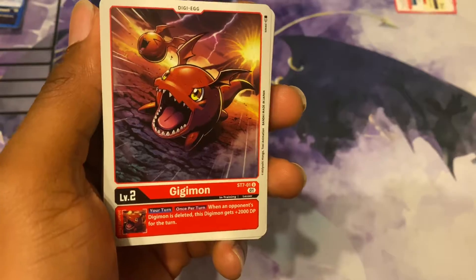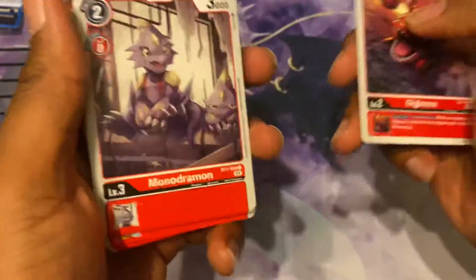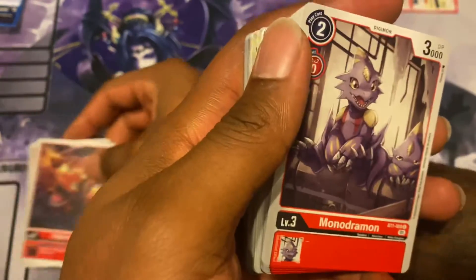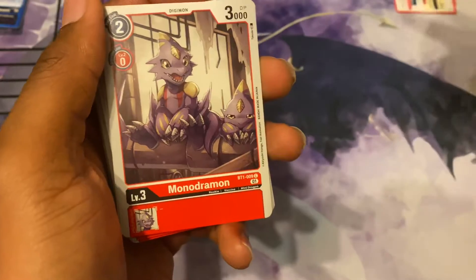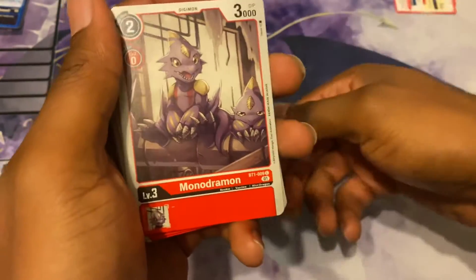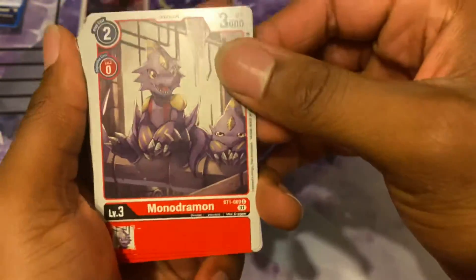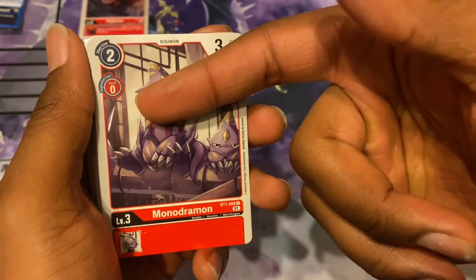So basically, if you've never played Digimon before — you got an egg, and right here we got a playset. The eggs go in the Raising area, and you just Digivolve on top of them. Whatever's in this spot, no matter how many times you Digivolve up, the Digimon on top gets all those abilities from the bottom. Monodramon is a play cost 2, level 3. If you Digivolve off an egg, you get to play it for free and draw a card.